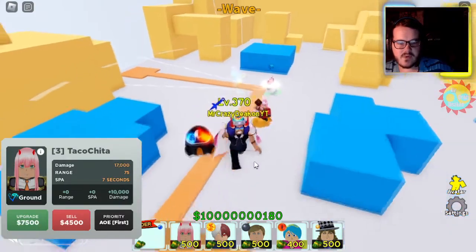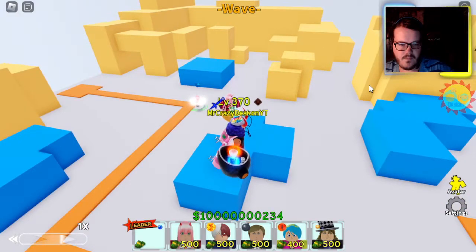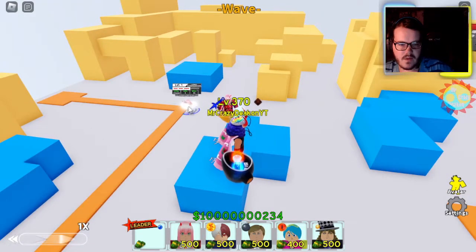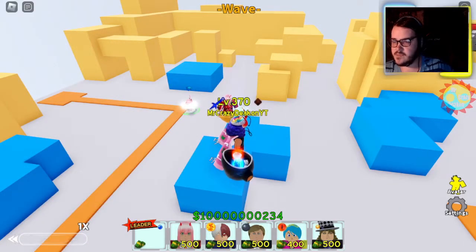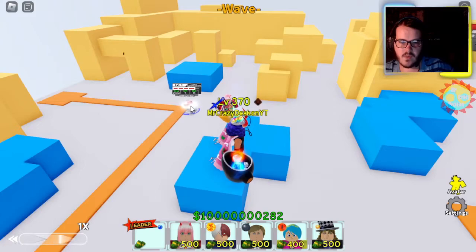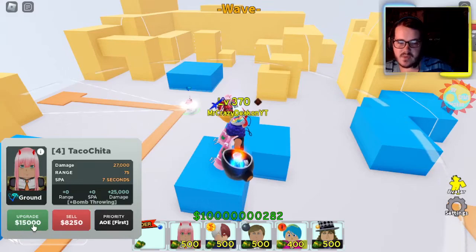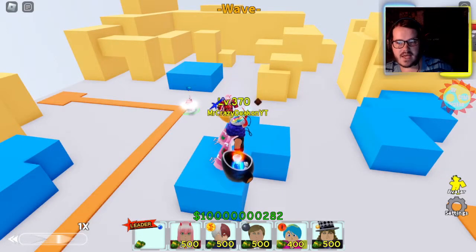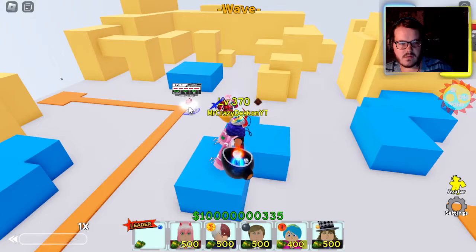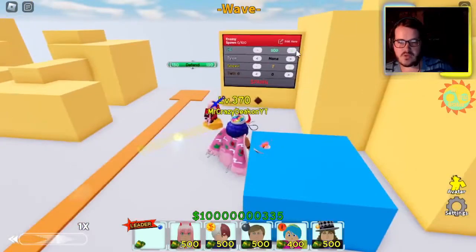Let's do another upgrade and see if anything changes. Still nothing. She has one more upgrade after this, and this is the upgrade that does a lot. She throws a grenade. But last upgrade — bomb throwing — 15,000. You might say it's only 52,000, but it has an extra effect.